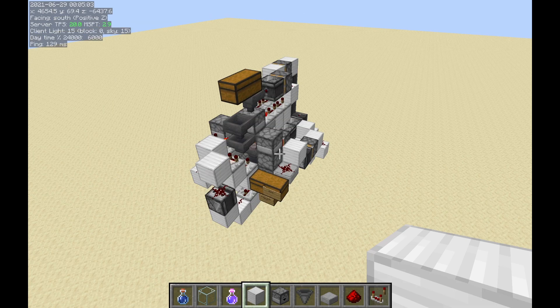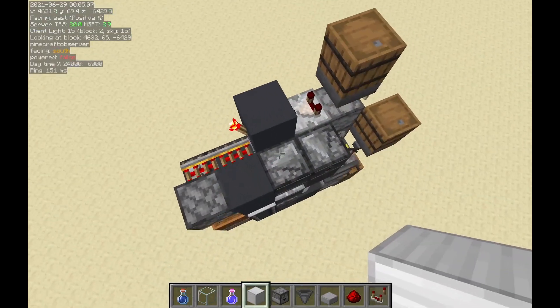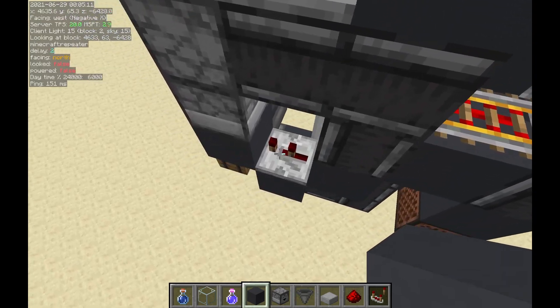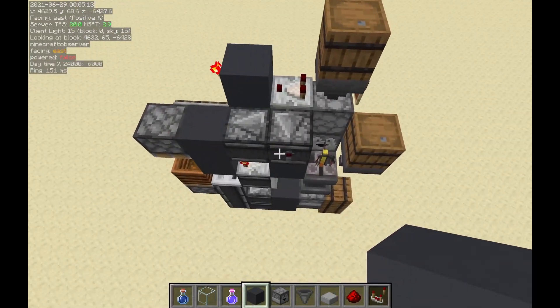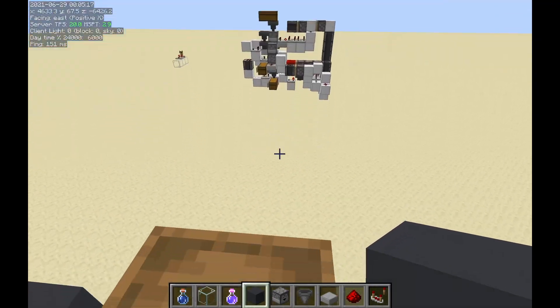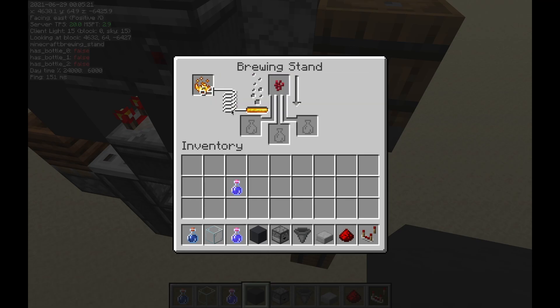Fortunately, we now have an alternative. Right over here is a machine that I've made that is able to sort potions at hopper speed. As you can see, it's quite small, and it is able to do the same thing that that machine does — it is able to sort water and/or other potions from anything else.